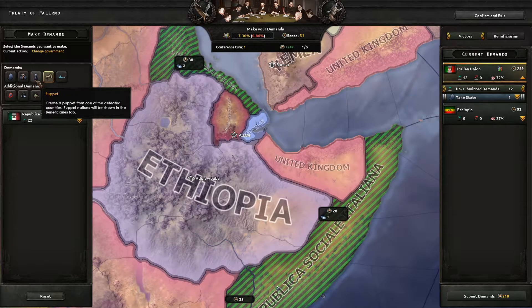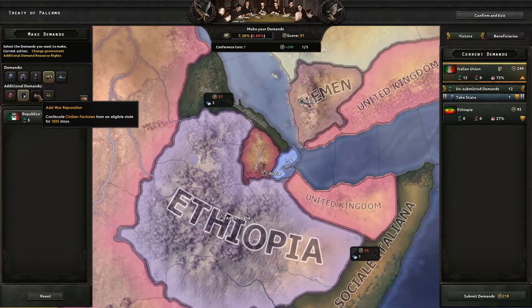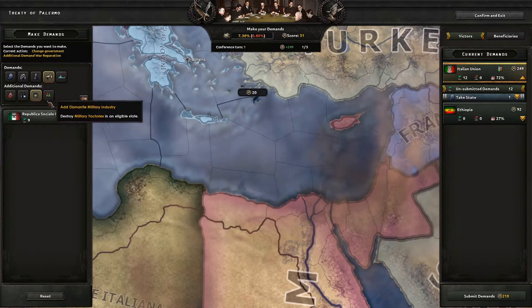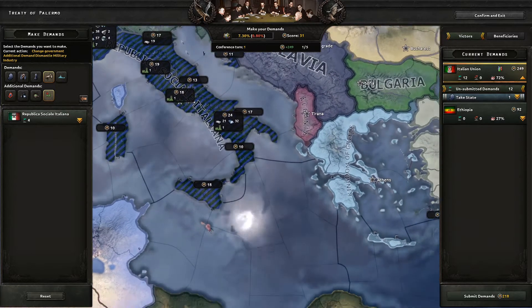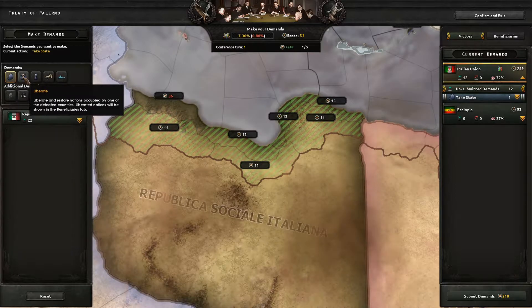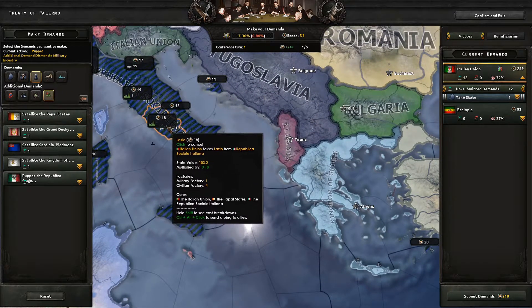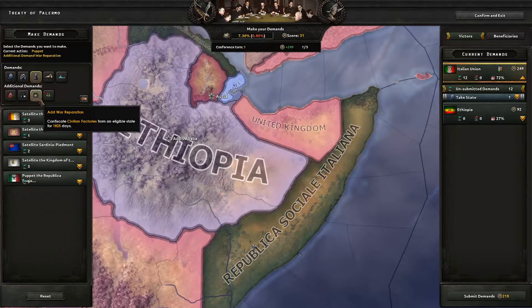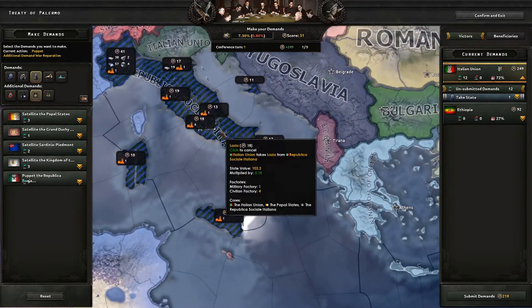We can change government, create a DMZ, take resource rights - we could take one or two steel down here. War reparations - probably can't do that because it's civil war and we've got cores on everything. Dismantle the military industry would not help us. On the change government: if we were to puppet Italy and dismantle the military industry in Rome for example, or we could add war reparations. We can only do that to places where there are actually factories - civilian factories. Resource rights we should be able to do down here.